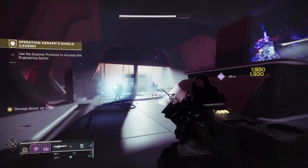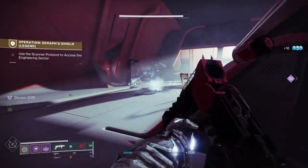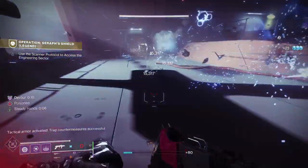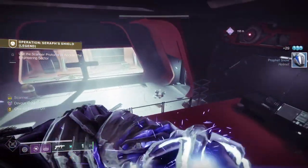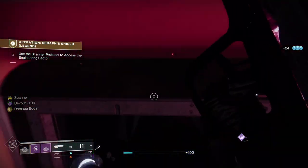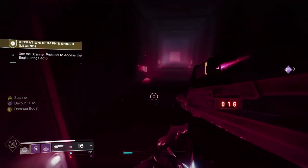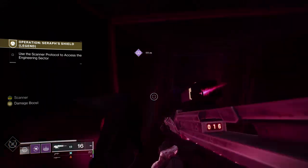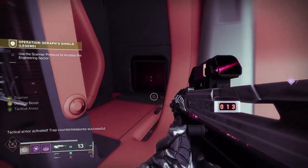My only tip for this part is be very careful where that Captain and that Vandal are. There is an exploding barrel there — make sure you take that out if you're going to be firing a wave frame. You can see I used my wave frame to take out the first wave of shanks. It might be a good idea to get the guy down that's got the scanner, then go pick the scanner up, then come in and throw your grenade to take all the shanks with it. There is a bug that stops you from crouching — if that happens, just go into your roster and come out, and that should fix it.